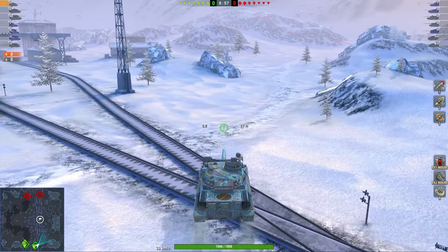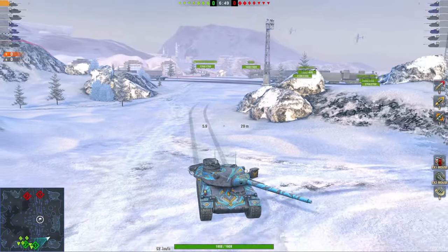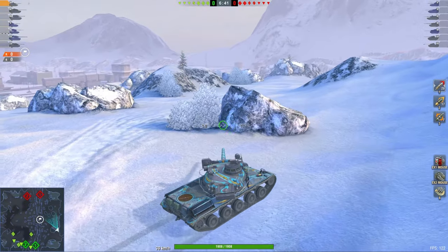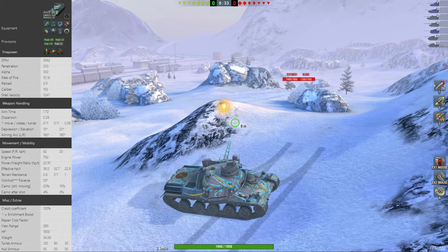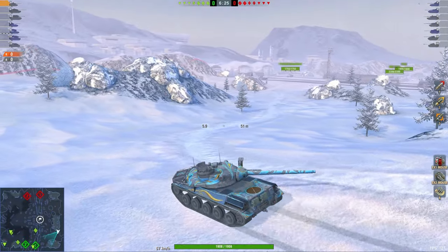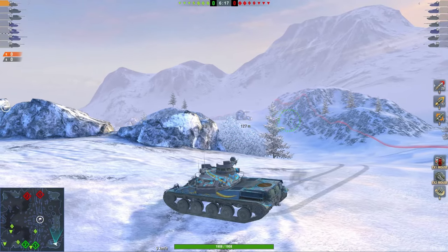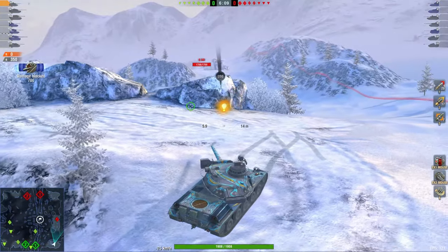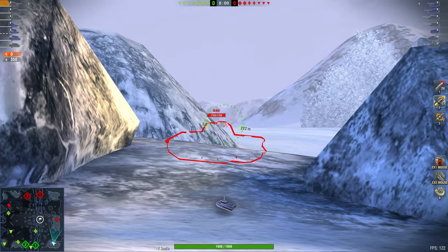Now we get to the third battle — it's again a tier 10 medium, this time the AMX 30B. It's just so lovely to watch a good player with game and map awareness absolutely pick apart a clueless enemy. The important thing here: there's a 183, a 268 Version 4, and an E3 on the enemy team. The E3 is right there, and it's only one medium against one medium with an E50. The E3 decided to come up to the medium side, so folding back here is the perfect choice — if you stay up there you might just get pushed.